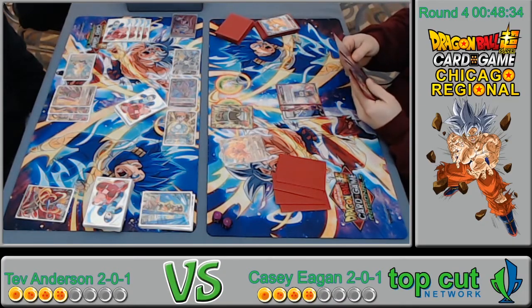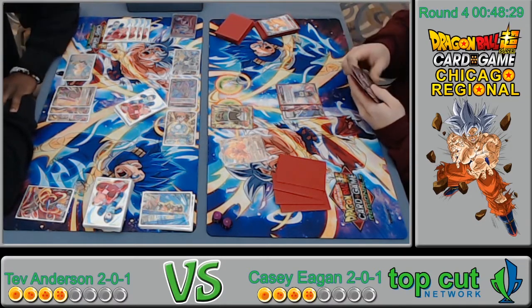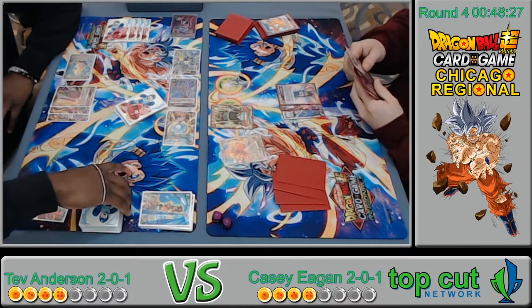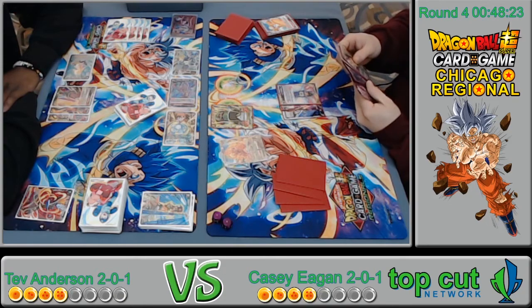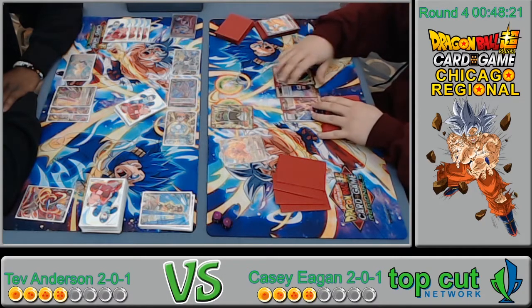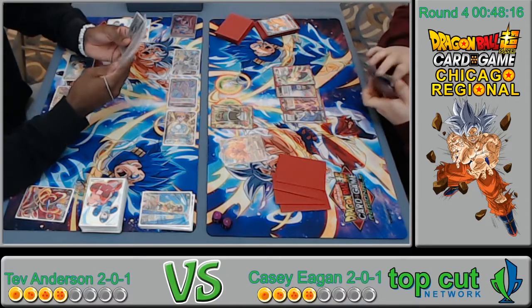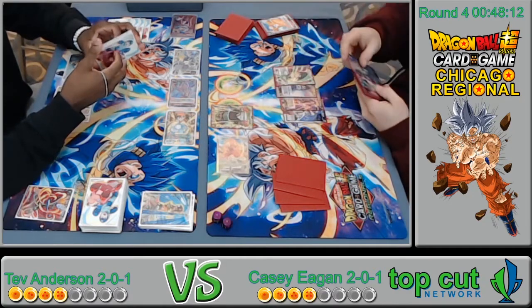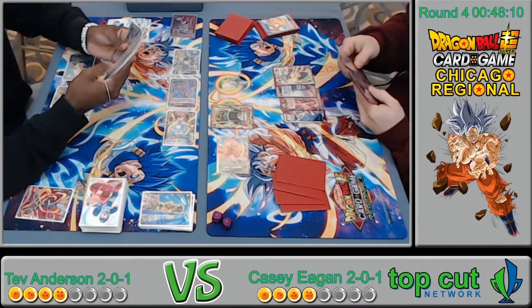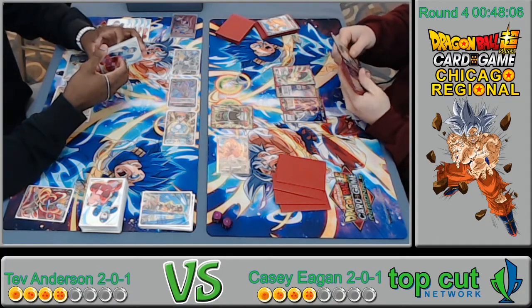If he doesn't manage to swing back it's going to be rough. Red-yellow is such a good color combination right now, and choosing to add blue is very interesting. Those Bardock apes are expensive for a reason — they're amazing. That one turn helped combo one thing and tap a whole other attack, stopping a 24k double strike essentially for free while drawing a card.